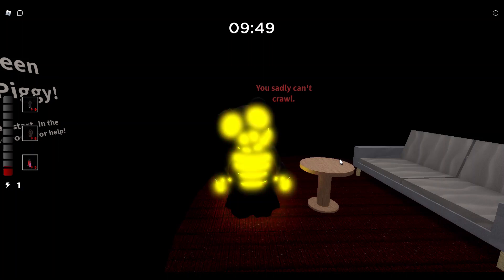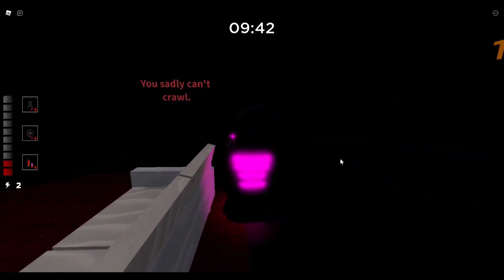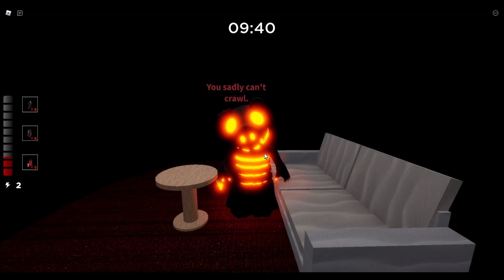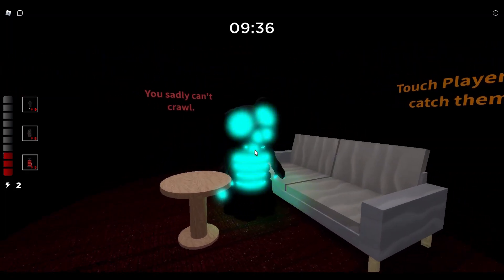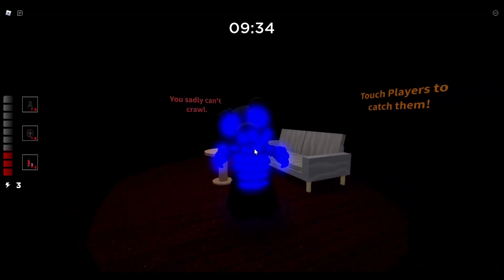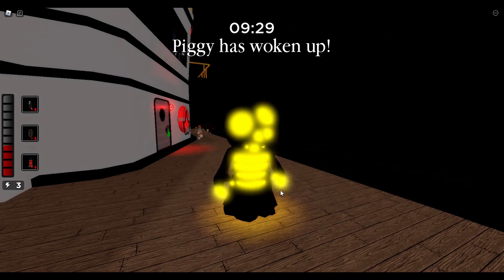Alright guys, so right now we're playing as the all new Sentinel skin, and this thing looks epic, dude. It is so fast, and look at the colors — it's like changing colors! So if you don't know, a Sentinel is like one of these weird, creepy creatures that appears in the Distraction map and the Chapter 12 map.